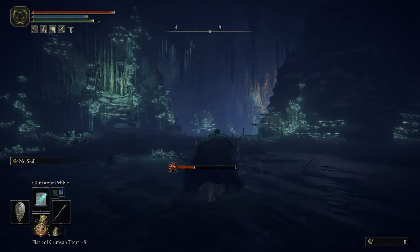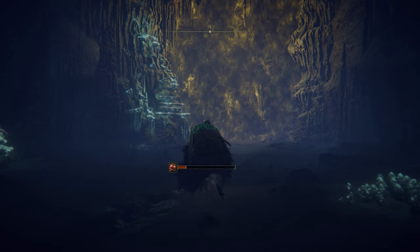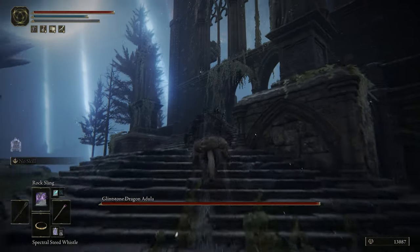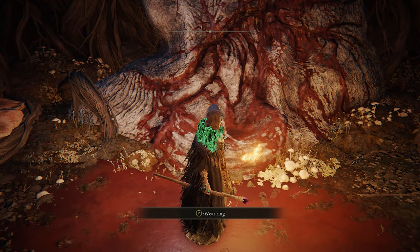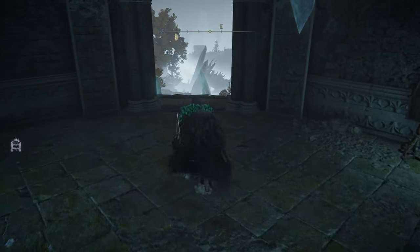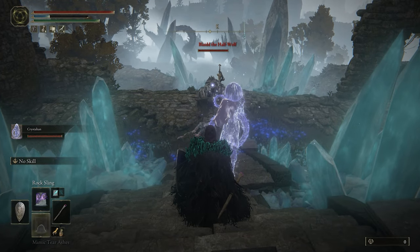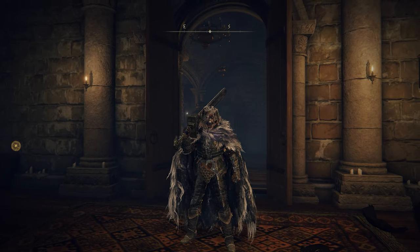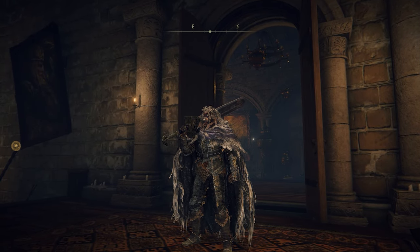In the final area, defeat a Glintstone Dragon that looks more menacing than it actually is — fairly easy for a mage, especially with the Crystalian summon. After that, open the area ahead, go to the cathedral where Ranni's body is located, descend into the underground passage, and give her the ring. Collect the legendary Moonlight Greatsword right in front of you. Then return to Ranni's Rise, where you can find Blaidd outside the tower and defeat him to get his legendary weapon and the full armor set — one of the best looking in the game.